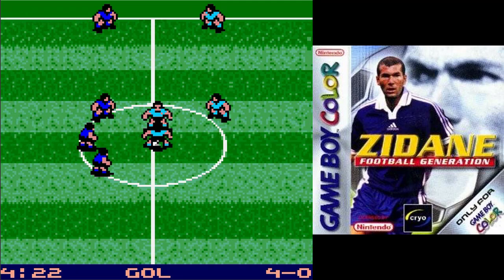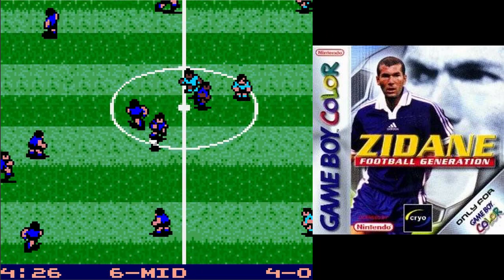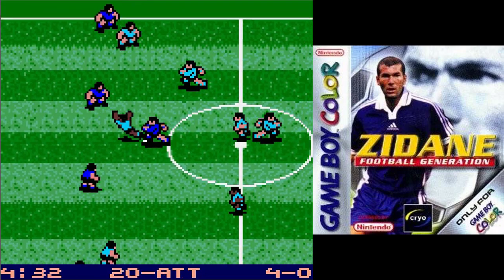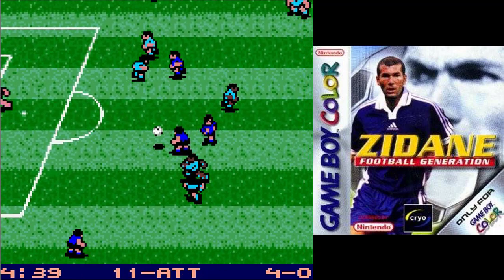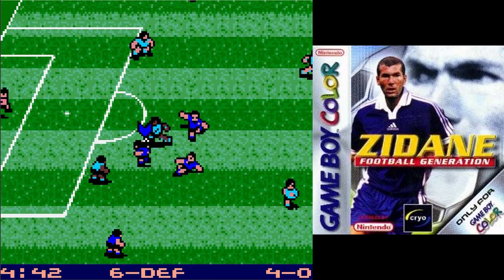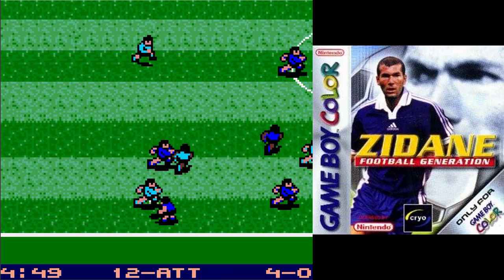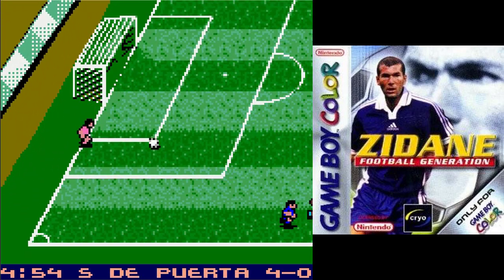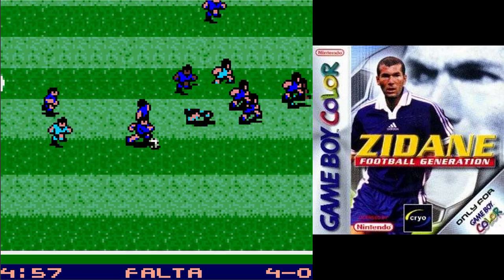Tema aparte queda el color de las camisetas: nosotros somos Francia con un azul más cercano al de Italia, e Italia va con un celestito que bien podría ser el de Uruguay o una segunda equipación de Argentina. Un juego hecho con lo mínimo y con la intención de sacar caja, de intentar utilizar el nombre de Football Generation que por aquel entonces era una franquicia de juegos de fútbol que empezaba a intentar meter la cabeza ante los dos superpoderosos, pero que, bueno, con el intento de que estuvieran en el mayor número de plataformas posibles, pues nos tenemos aquí un juego bastante medianillo.